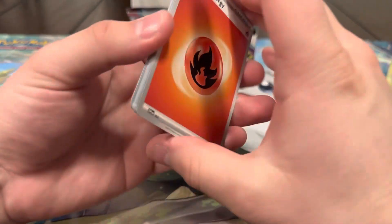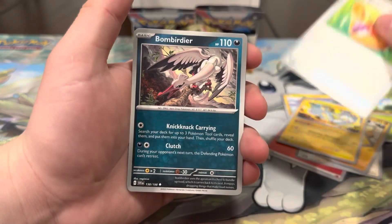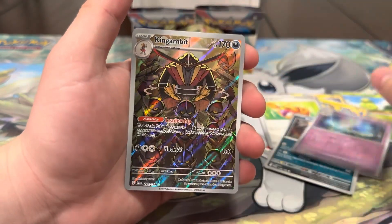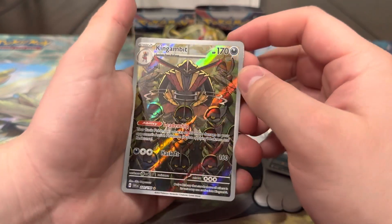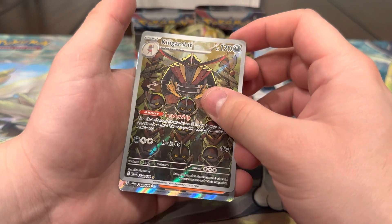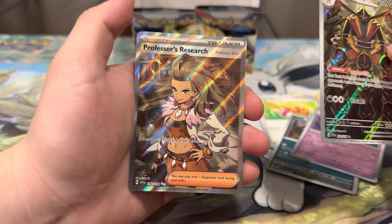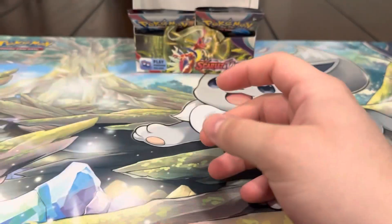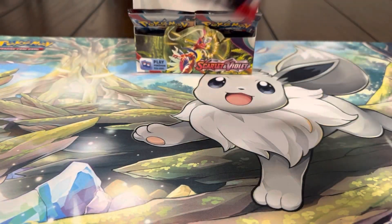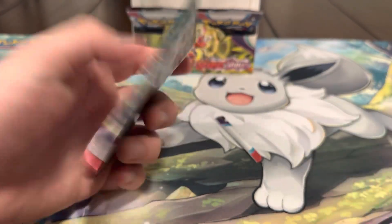Fuego Energy, Tandem Mouse, Smallive, Primate, Palmy, Petrizo, Picnic Basket, Barnbearder, Curlia, and a King Gambit illustration rare — that one's so cool, the card is sick! Then we also got a Professor's Research full art trainer card — the hits keep coming! It's the one we do already have, but that's nice. The illustration rare is the Kingambit. So yeah — two full arts, a new illustration rare, and the Koraidon special illustration rare. What?! So sick.